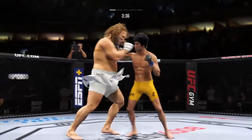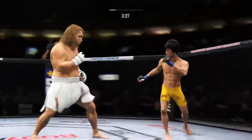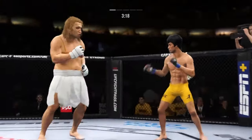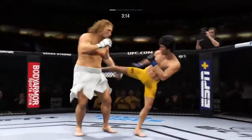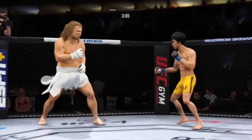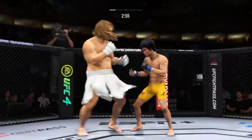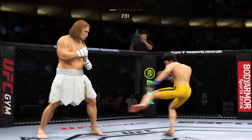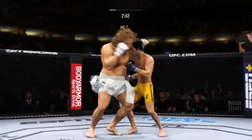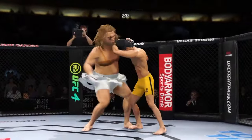He lands a huge kick. He closes the distance, gets the single collar tie. Look at him chopping the wood with those leg kicks. He lands a punch — great connection. Defense doesn't necessarily win championships in MMA, but he's doing a nice job blocking these shots, not allowing his opponent to get any damage off. He is all about that left kick to the body. This guy kicks like a mule — so hard. Every time you can see him drive his shin into his opponent.